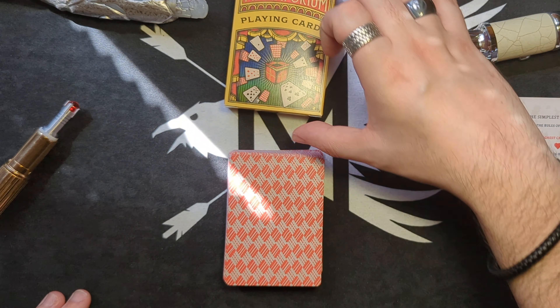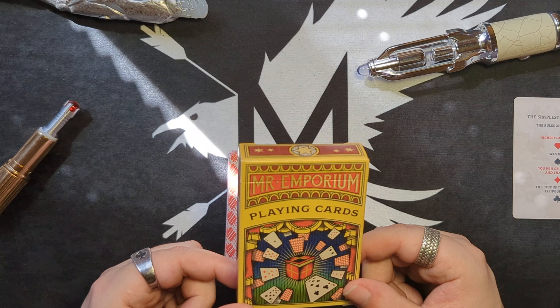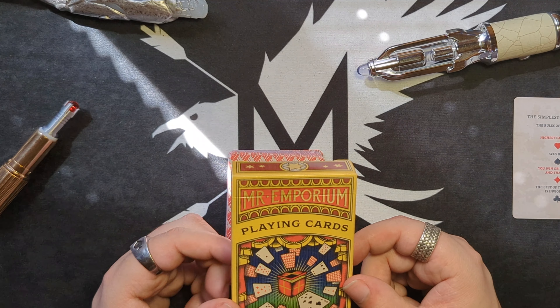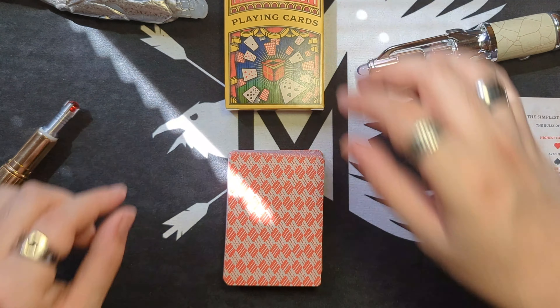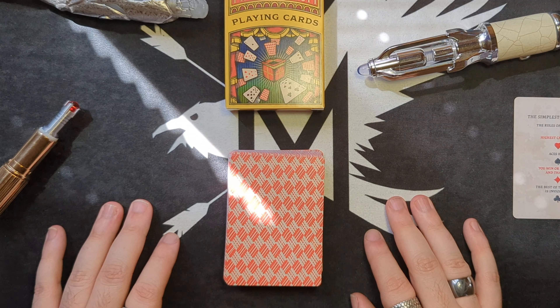For those wondering, yes, these are the exact cards that were used for the 60th anniversary special of Doctor Who — Mr. Emporium's playing cards. They even feature Neil Patrick Harris' face on the King of Hearts as well. And if you want to collect them, I'll leave the link down below. It's from Little Shop Props.